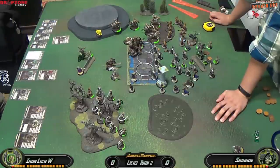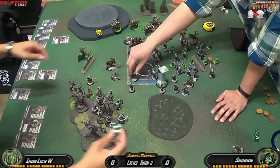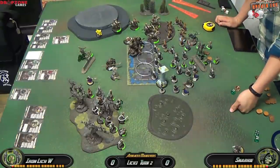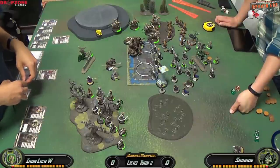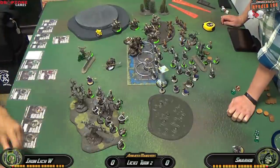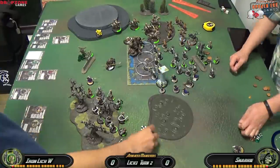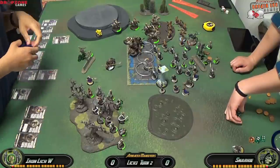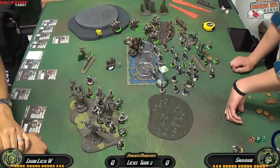After the Bane Riders, I activate Orn Midwinter who moves forward and casts Chain Lightning at the Bloodwitches. He hits and arcs to the second one, killing both Bloodwitches. Then Canker Worm activates and moves his full six inches into the cloud, taking a point of damage, and swings on the Bane Thrall that's hardest for anyone else to reach — killing him on the second attack. Because Canker Worm has Affinity with Asphyxious, he gets a free move after activating, and I move him to my opponent's side of the zone to make it harder for my opponent to get models in.